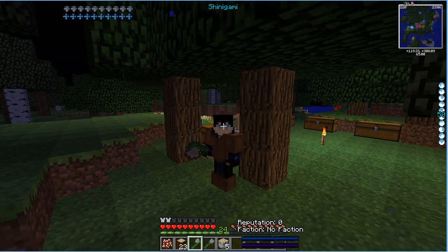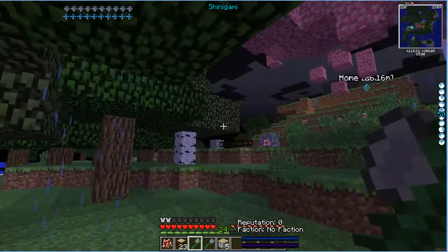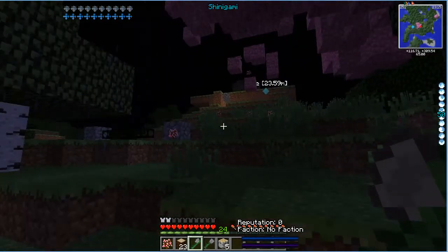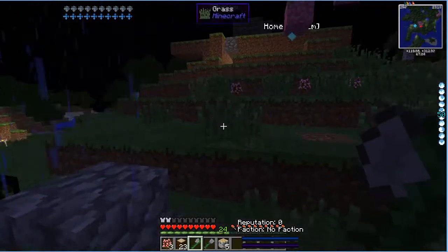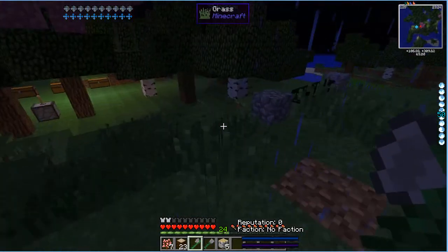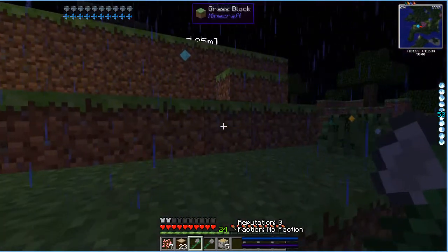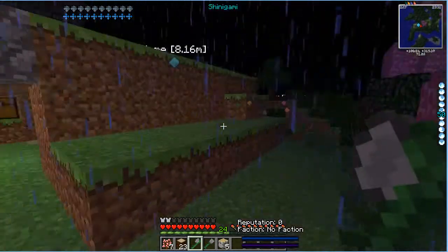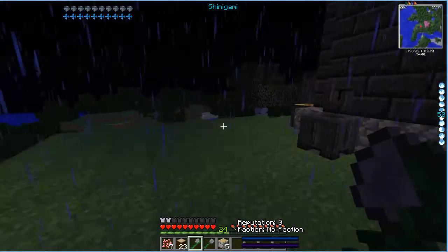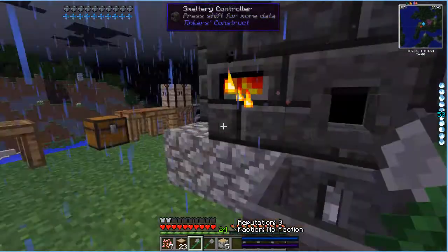Welcome back guys to episode 7 of Dimensional Echoes. So last we left off — and obviously I didn't stop playing from the last time because it was only 30 minutes — we were trying to make an axe, and we were trying to get some of the metal from the smeltery onto the casting table, but it wasn't working.